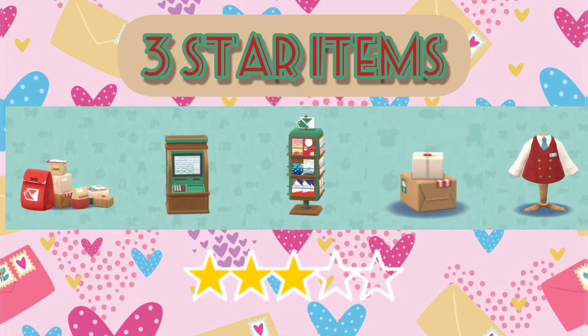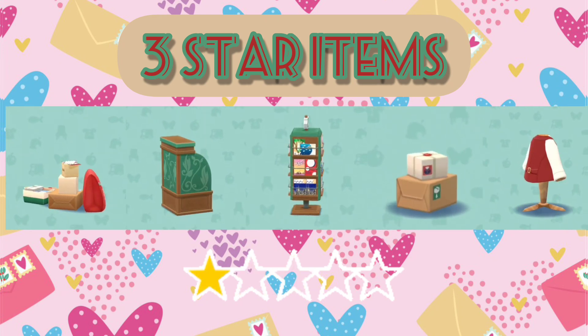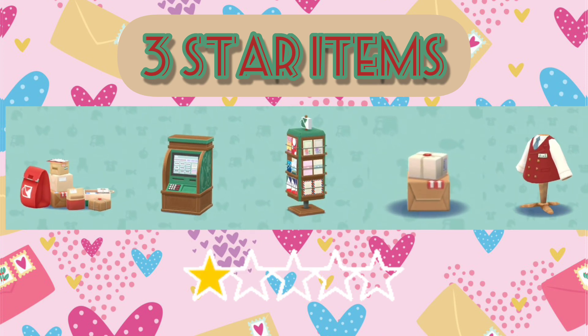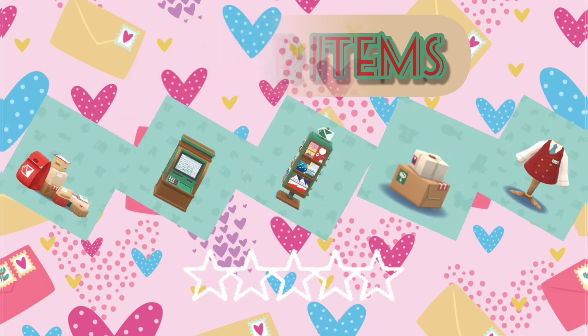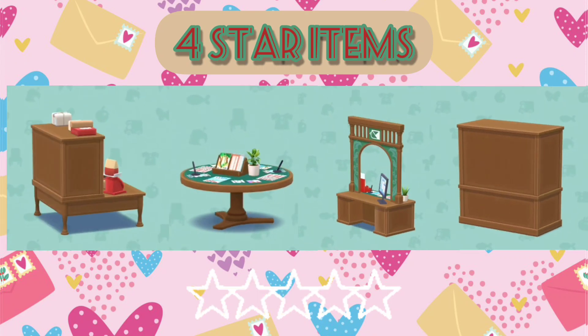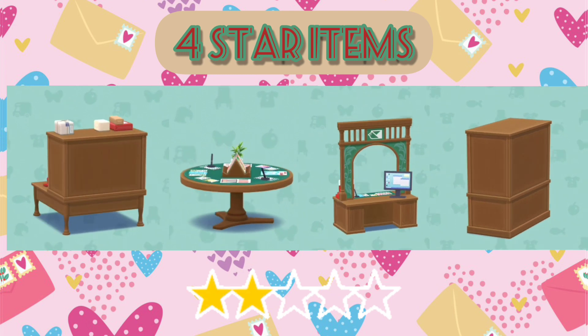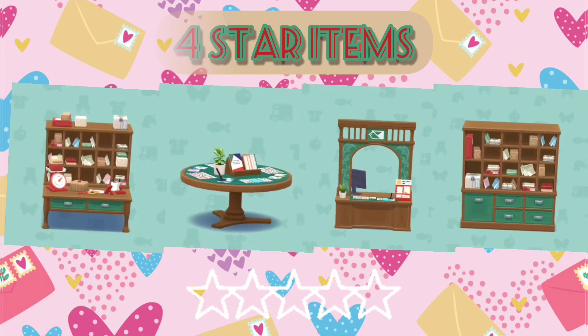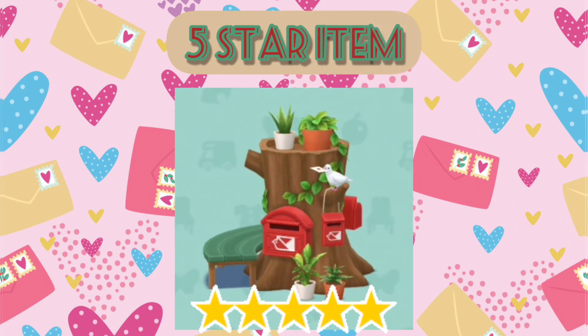Here are the three-star items, guys. The ATM is a three-star item, so that's nice, and the handheld is a three-star item as well. Here are the four-star items. The only thing I like from here is the counter - I think that's really cute, it reminds me of the special furniture.